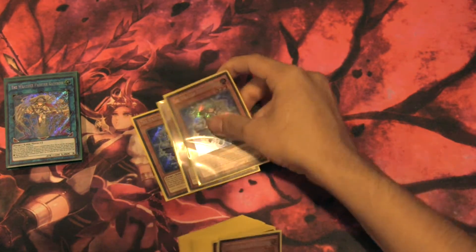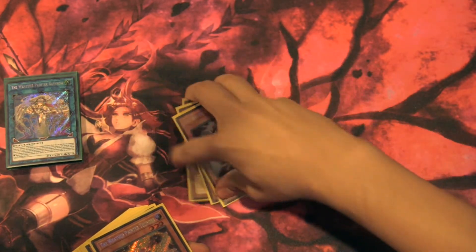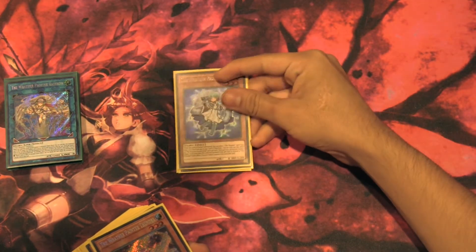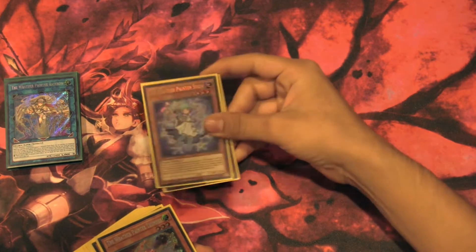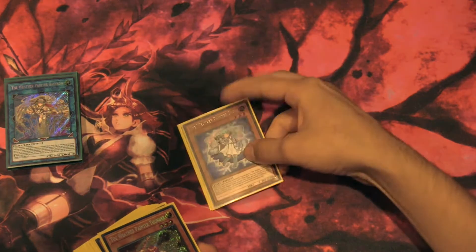Moving on to Weather Painter Snow, you've got to run three of these. She's the best one in the deck — lets you search out any Weather Painter card by placing it directly onto the field when you need it, so it avoids Droll Lockbird and stuff like that.